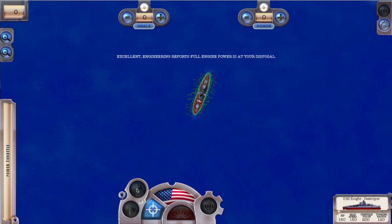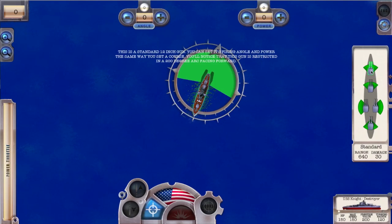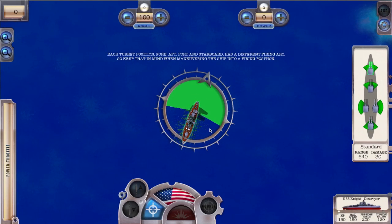Now let's test out our turrets. Press the target button to select which turret to fire, then select our main forward turret — it is in the topmost position in the panel. This is a standard 12-inch gun. You can set its firing angle and power the same way you set a course. You'll notice that this gun is restricted in a 200-degree arc facing forward.